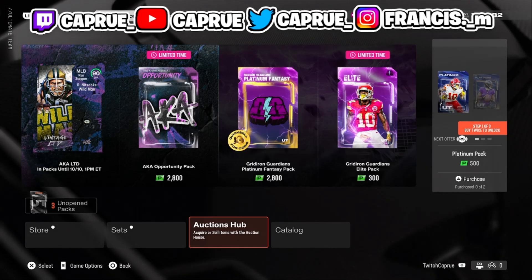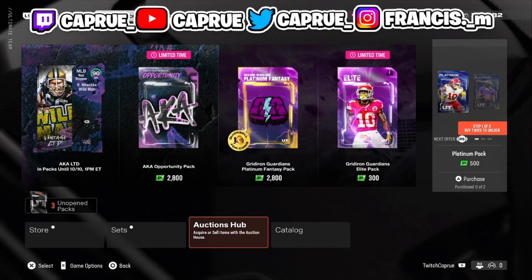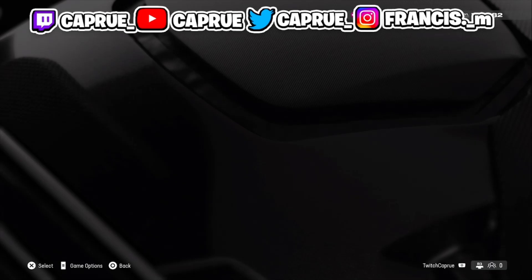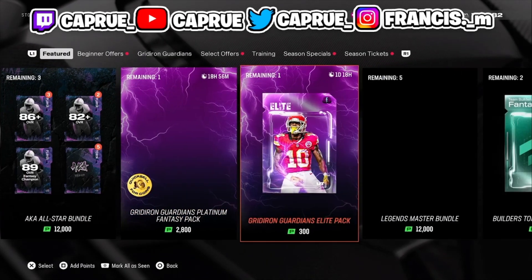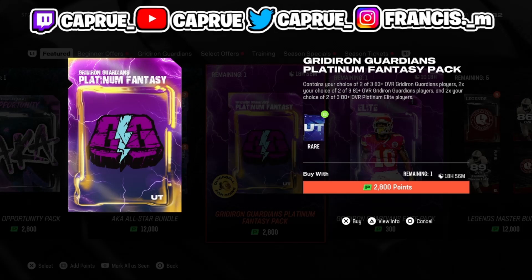Whatever's on the front page of the marketplace is what we want to do to make coins. Right now we have these Gridiron Guardians and these AKAs. So go to the store and see what's coming out of these packs, because that's pretty much what we want to be flipping on the auction house — or sniping, whatever you guys want to call it.